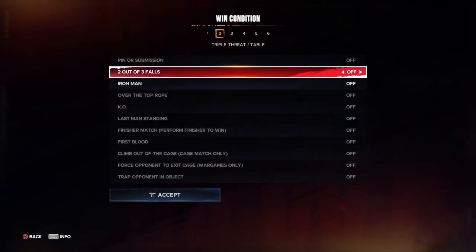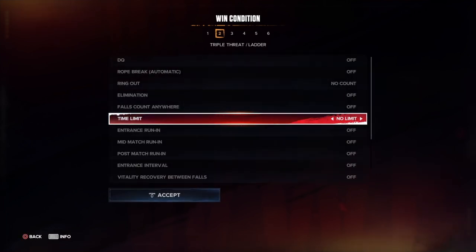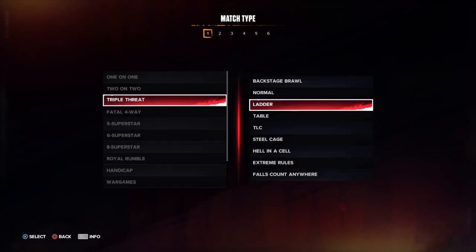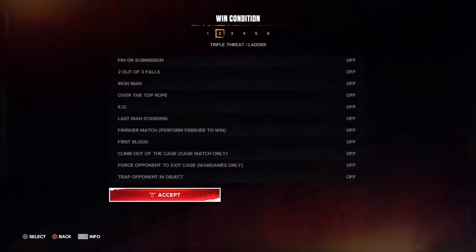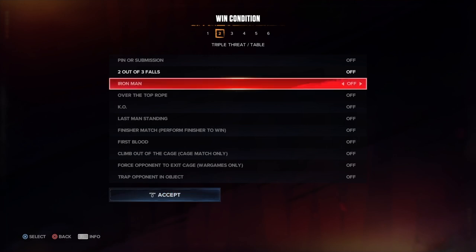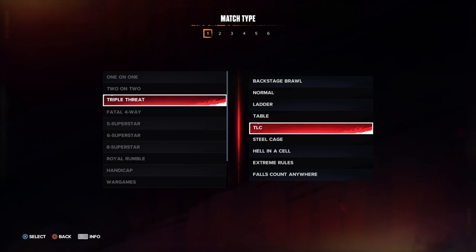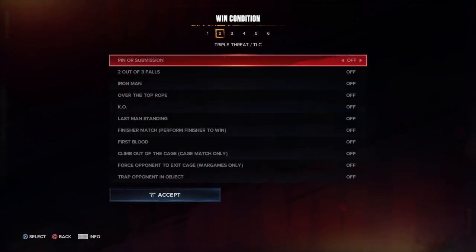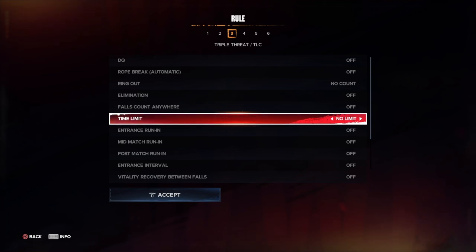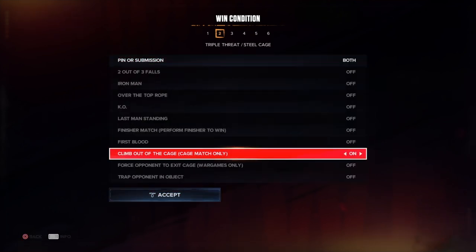Everything is the same for triple threat matches overall. TLC follows the normal TLC rules, tables match — you still can't pin or submit. Same old rules apply. In the TLC triple threat you can set time limit, pinfall or submission. Submission only or pinfall only — which kind of defeats the purpose of a TLC match.